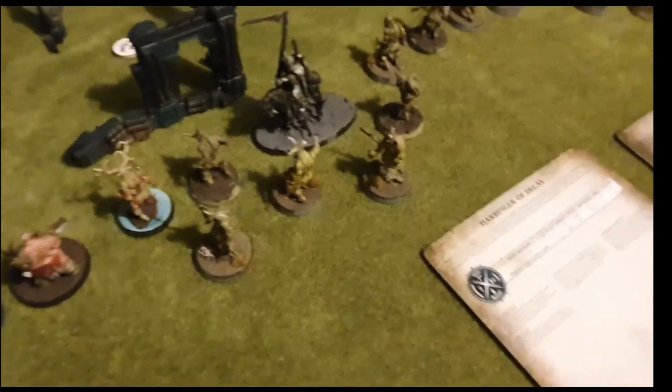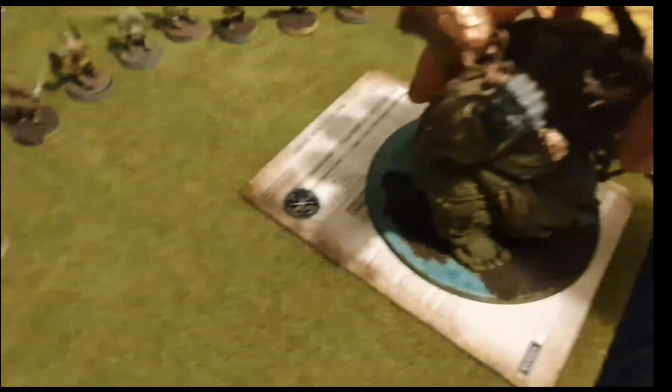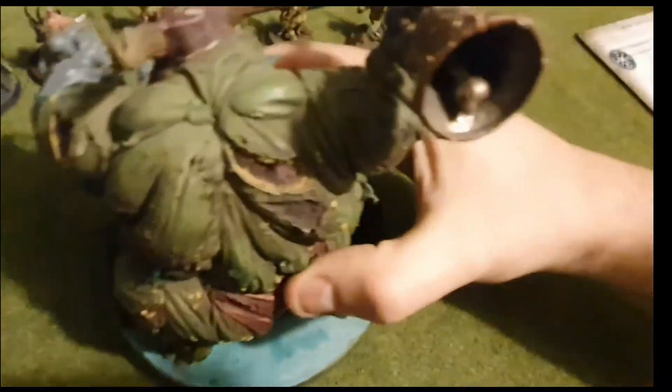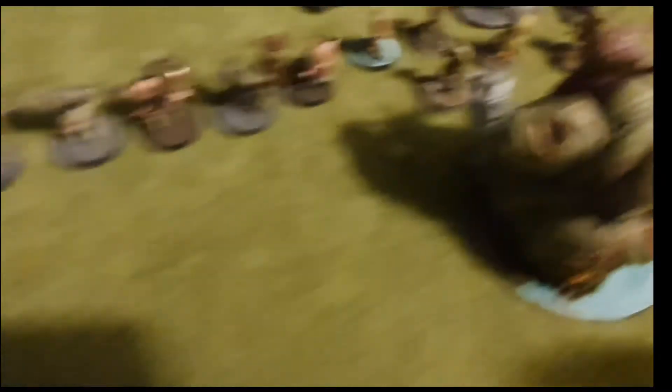And then finally what we want to do is take the Great Unclean One and just place him to one side here. We're going to want to measure it out because you want him to be seven inches away, because the bell will give you plus movement as long as you're within seven inches.